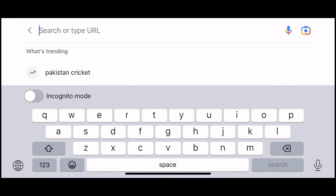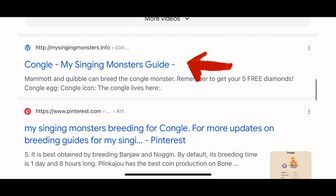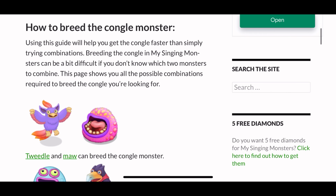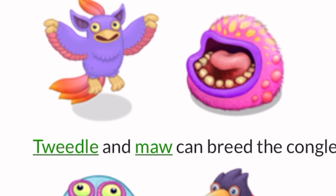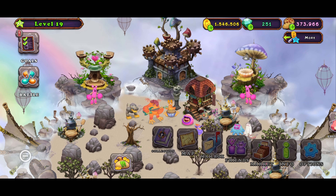First, let's search the info in Google. Let's check out this website. There's the explanation, and down here they show you three ways to breed Congal. I'm going to take the first one: Twiddle and Mouth. Let's go.